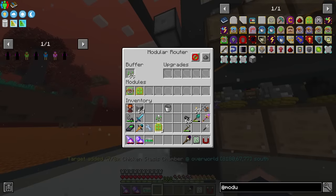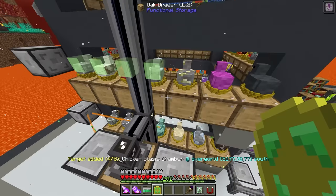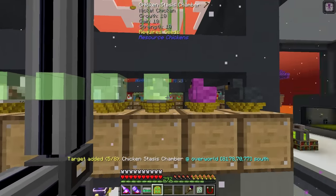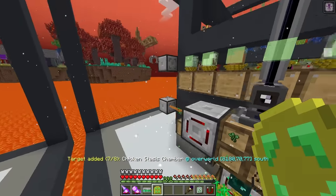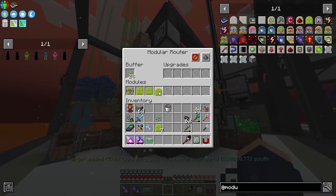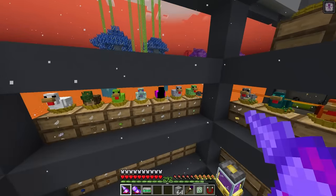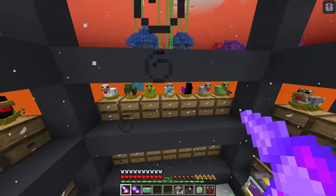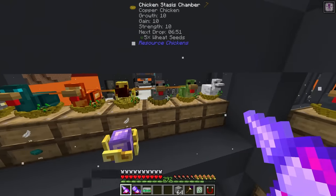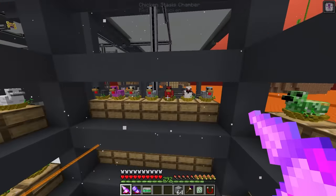There's the next distribution card - this can hold up to eight different things on one distribution card. I figured out the issue with why it doesn't let you select targets: you can't do the selection while in the air - you have to be on the ground. Even holding shift while flying doesn't work. So there we go - all of this is now routing and you can see items passing through.